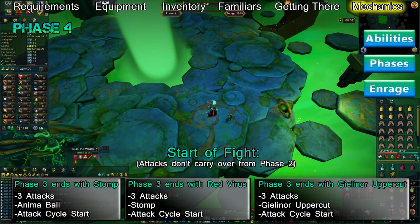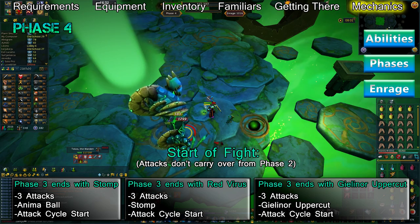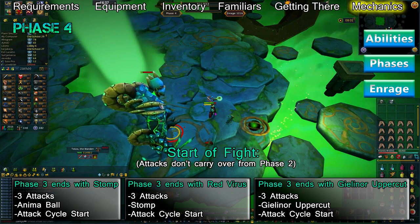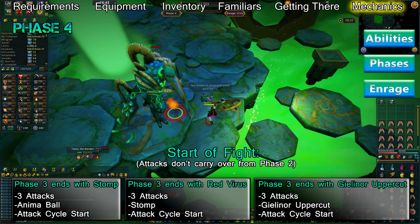During phase 4, Telos will primarily use melee attacks and will sometimes use a magic attack if you're too far out of melee range. The abilities he uses are Stomp, Gielinor Uppercut, and Anima Ball. There is no beam during this phase, but after 1000% enrage rocks will occasionally fall from above that deal a large amount of typeless damage.